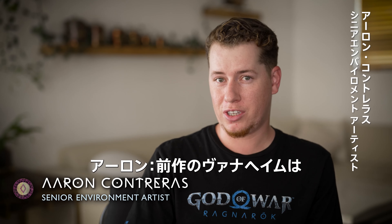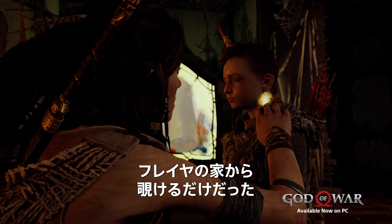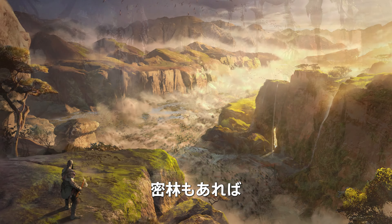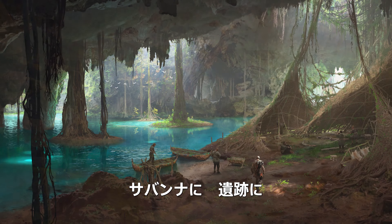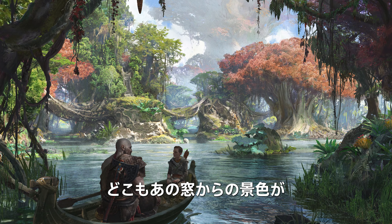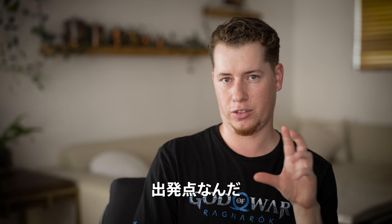We didn't really see much of Vanaheim in the previous game, other than that little window in Freya's house. So what we did was we took that little window and we really expanded that. We almost kind of turned it into multiple different biomes all within one realm. You know, you've got the jungles, you've got the savannas, you've got these ruins, you've got caves, you've got kind of swampy areas. And they all retain a little bit of that palette from that original window.